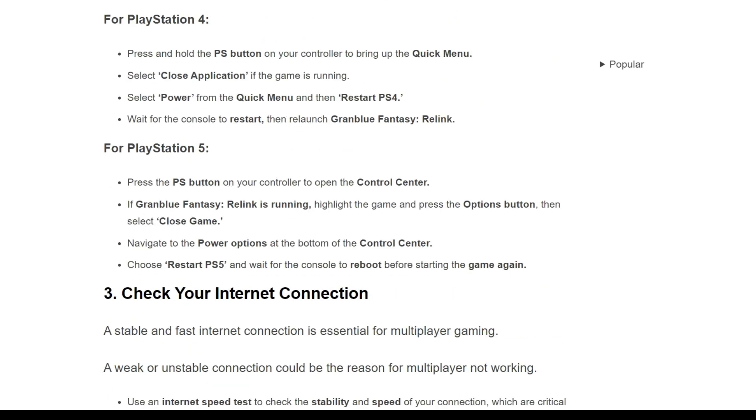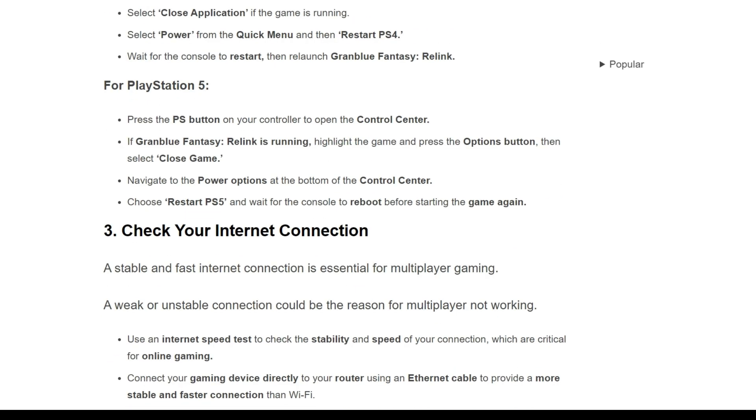For PlayStation 5, first press the PS button on your controller to open the Control Center. If Granblue Fantasy Relink is running, highlight the game and press the Options button, then select Close Game. Third, navigate to the power option at the bottom of the Control Center. Fourth, choose Restart PS5 and wait for the console to reboot before starting the game again.